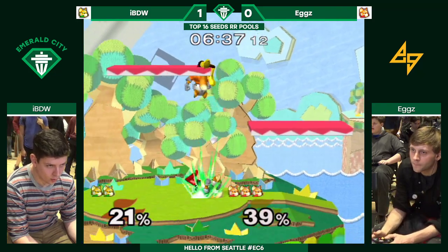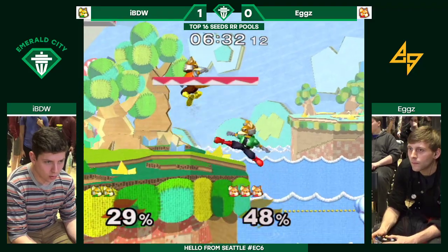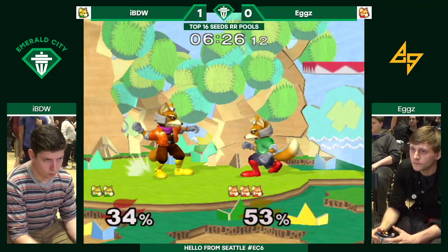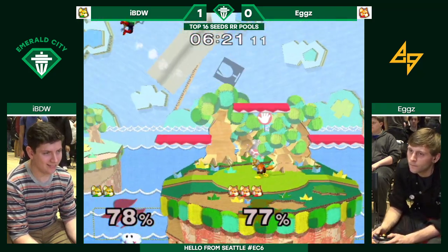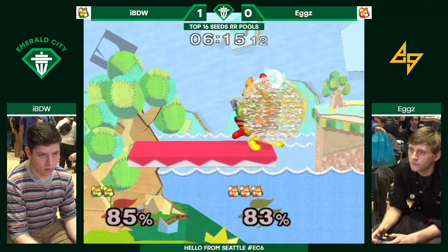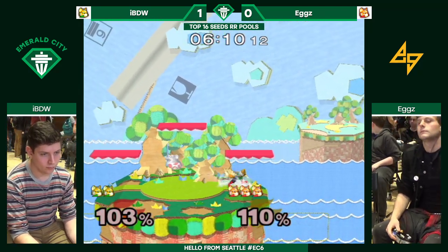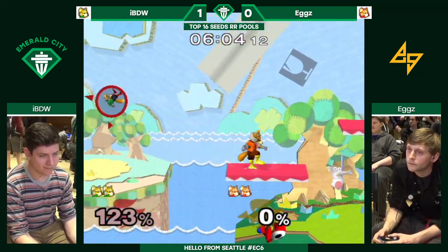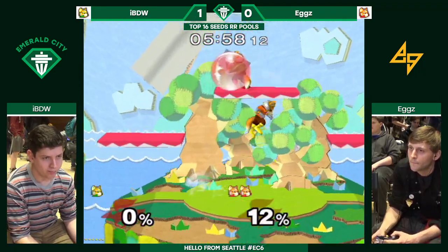Poor angle for IBDW to get back on the stage — too low to get to the ledge. Maybe he was trying to rely on Randall to help him get back on. Looks like a missed input, but good reaction with excellent spacing on that down tilt — basically at the very edge. Eggs jumping into that nair and getting finished off by the up smash. Eggs had a very good follow-up to the forward smash, pushed off the edge, coming right back up with the back air during the end lag.